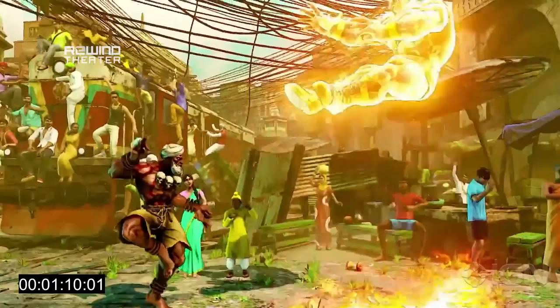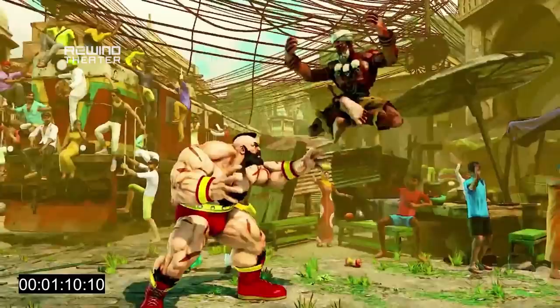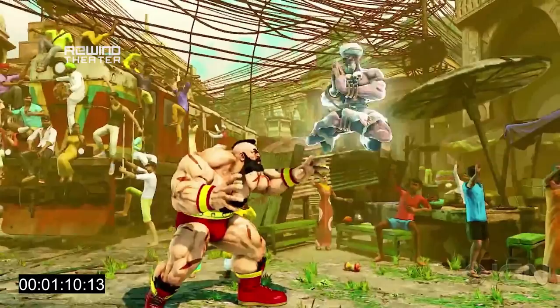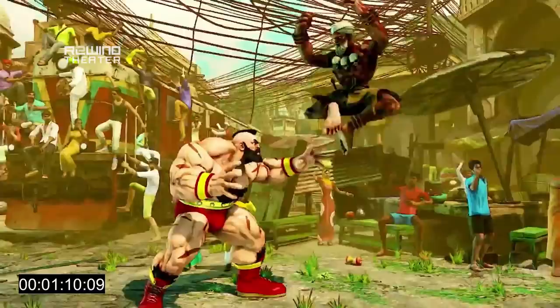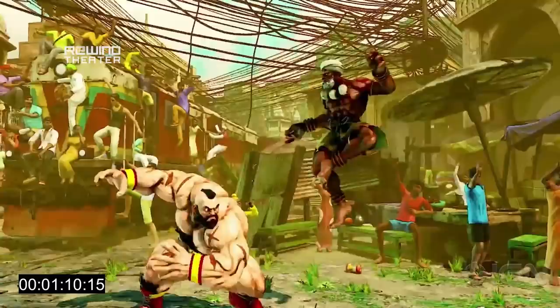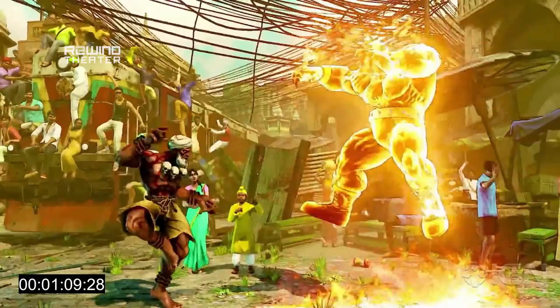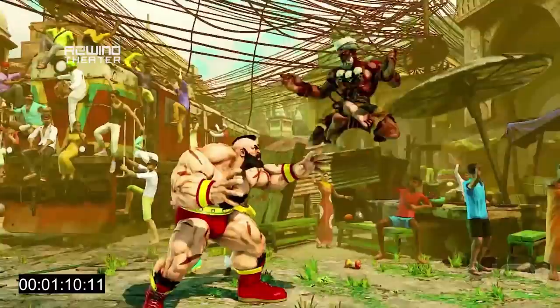Before we watch the whole sequence again — here it looks like Dhalsim is stepping forward into the air as opposed to straight up. The other one where he did what looked like a standard tower was definitely straight up. Here it looks like he's stepping forward. There are characters who have different versions of their V skill depending on whether they press or hold it, but also whether or not they press a direction. So this is probably another version of the ground-based Yoga Float that allows him to move forward — Dhalsim can play with his spacing a little bit when he uses it.